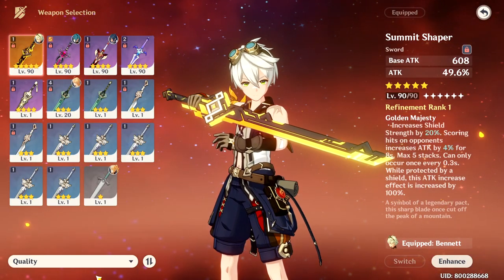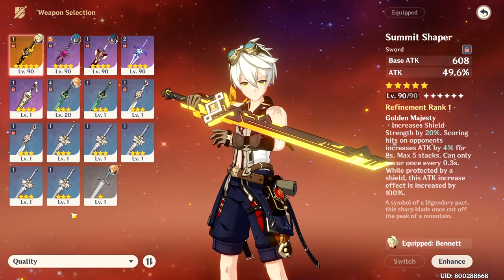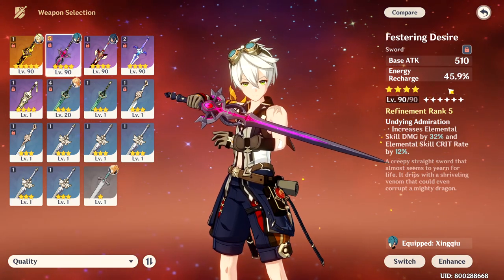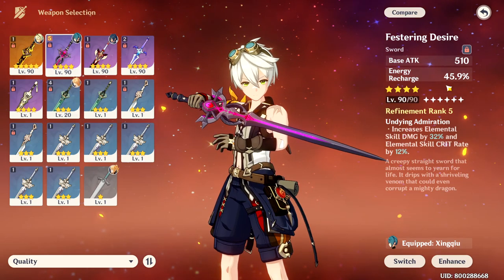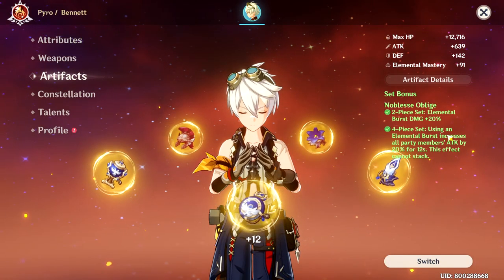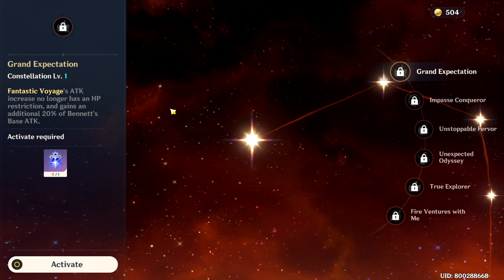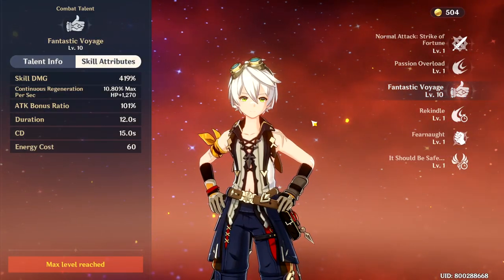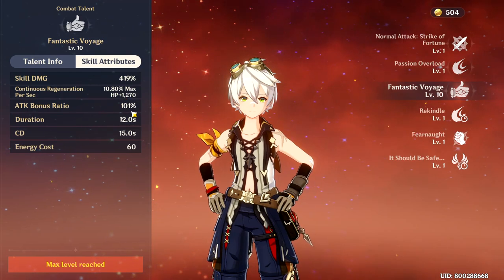For Bennett, you want to use a sword that has a high base attack because his elemental skill actually scales from his base attack. So a 5-star weapon would be ideal, but you can also use the event weapon Festering Desire — it still has a 510 base attack and 45% energy recharge, which helps him fill up his elemental burst. For his artifacts, I recommend getting the 4-set effect of Noblesse Oblige to get the 20% attack increase. And for his constellation, I recommend getting at least C1 to get an additional 20% boost on his elemental burst. For his talents, you just need to prioritize his elemental burst to get a higher attack bonus ratio on his buff.